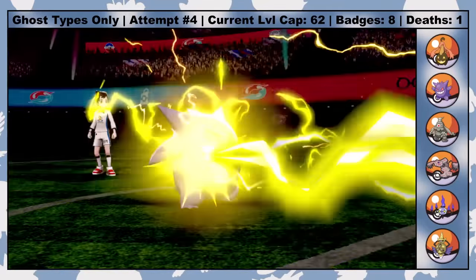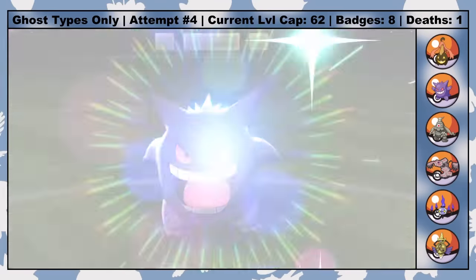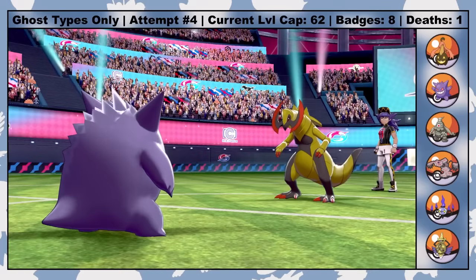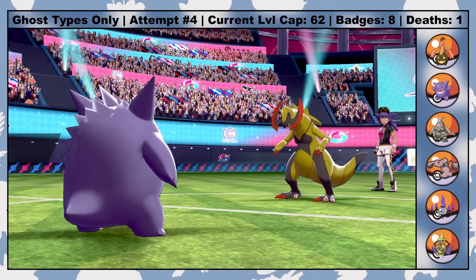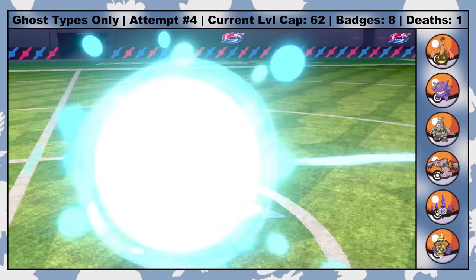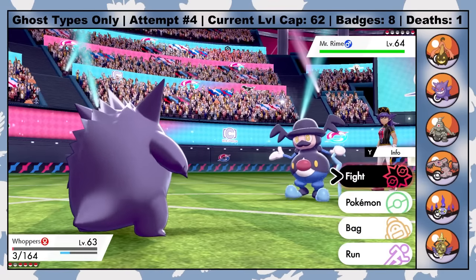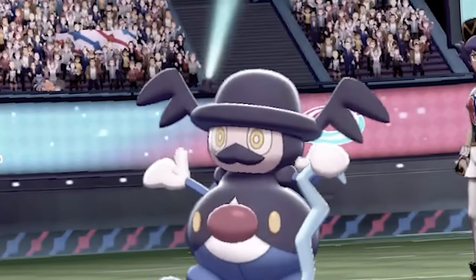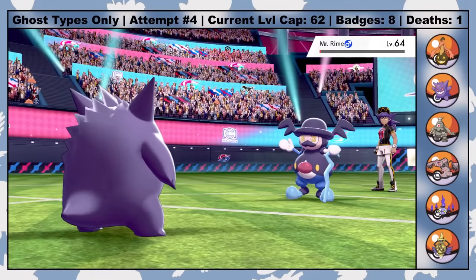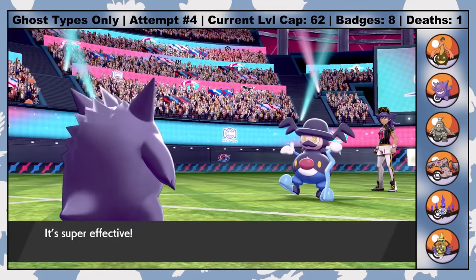Whoppers comes in to replace her fallen friend and easily outspeeds and dispatches Leon's murderous gecko. Fourth is Haxorus. A super effective Dazzling Gleam isn't quite enough for the kill, so she's able to retaliate with an Earthquake, though a second Focus Sash lets Whoppers hang on with 1 HP — and of course also activates Cursed Body, because why not? Here's where Leon burns through his lone Full Restore, so it's a few more turns before his second and final Dragon type falls. Fifth is Mr. Rime, which is easily the goofiest of Leon's Pokemon. But you should never underestimate a goofball, because he survives a super effective STAB-boosted Shadow Ball from Whoppers, and Whoppers finally meets her match, falling to a Psychic.